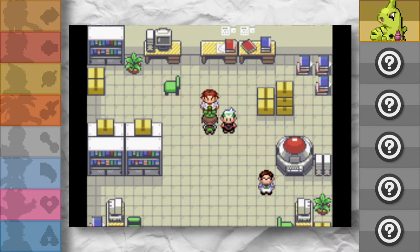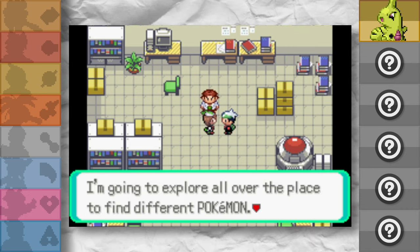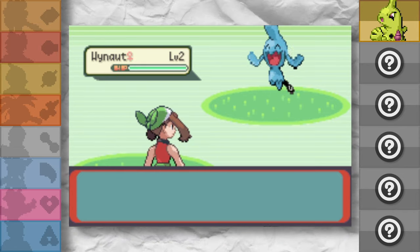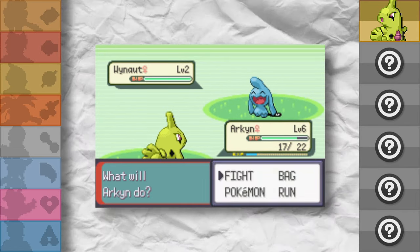Defeat the rival and obtain the Pokeballs. This is where the Nuzlocke part of the Greedlock begins, and so does our next shiny hunt. We had Pokemon like Weedle, Tyrogue, and Wynot, but in just 10 encounters — yes, 10 — we encountered this.